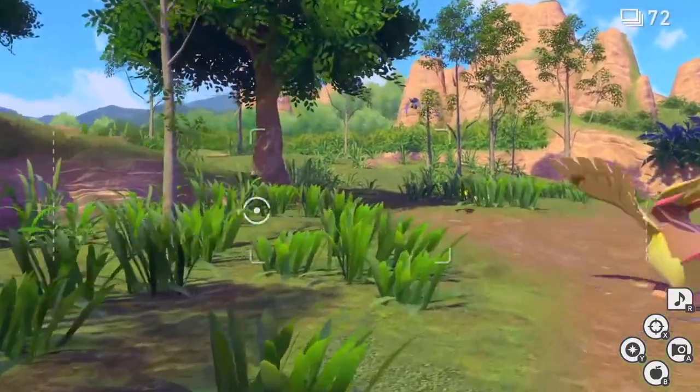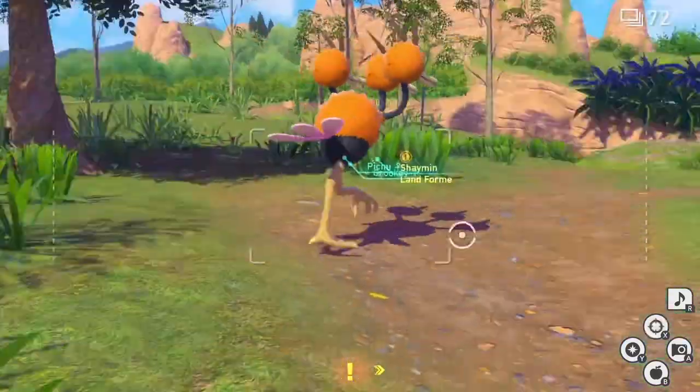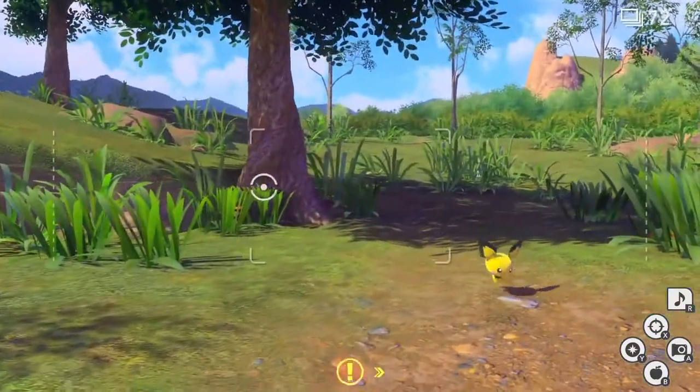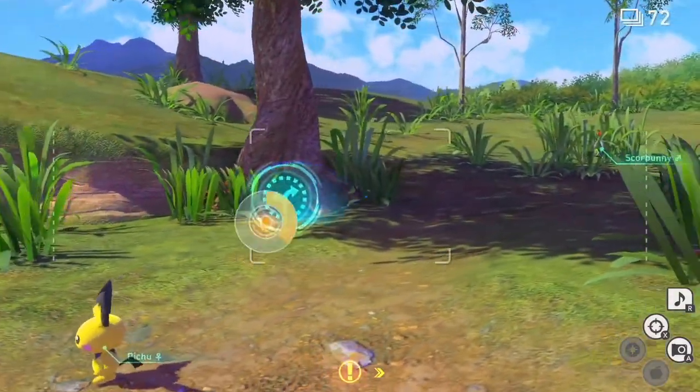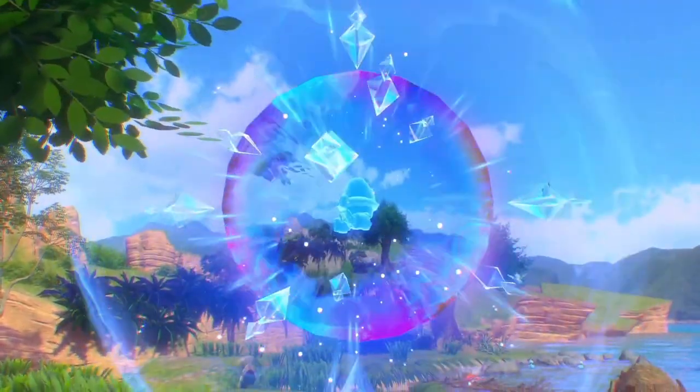You're gonna see the tree on the left right here — this is the tree you want to head to. You can scan around and you'll see this alternate path. You want to go on this alternate path right here; scan it to initiate the cutscene.